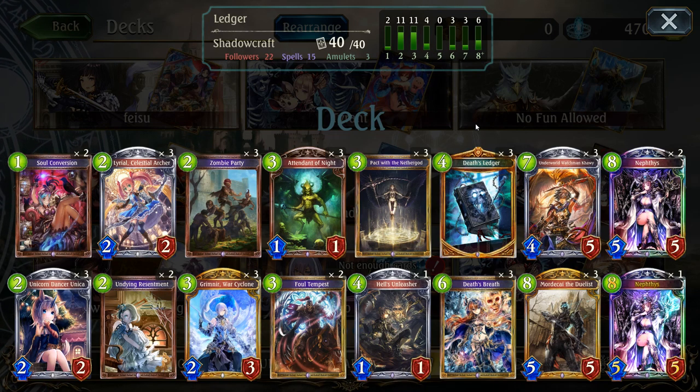It's all run inside this standard NEP framework of 2, 3, 4, 7, 8 — but in reality it's more like 2, 3, 7, 8 without the four, because you only run one Hell's Unleasher. And even if you do draw the Hell's Unleasher from the NEP, that's not even that bad, because you just get a lick out of it. Of course, it does mean that if you haven't activated it with Death's Ledger and you play the NEP, you might not get the Cowboy or the Mordecai later on, but in general it works out pretty well.